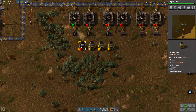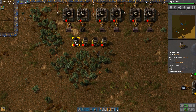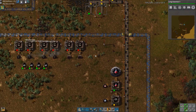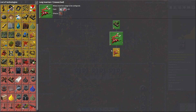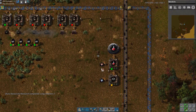That should be enough furnaces for the first setup — something like that, and some coal. So basically three of these are keeping up with this. Let's get some nanobots — nanobots are good stuff.